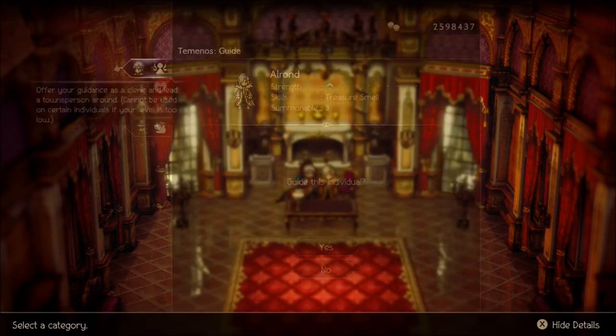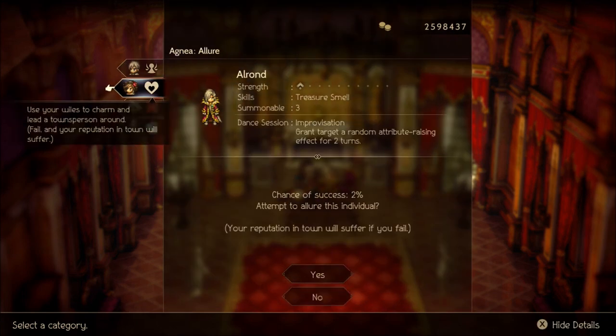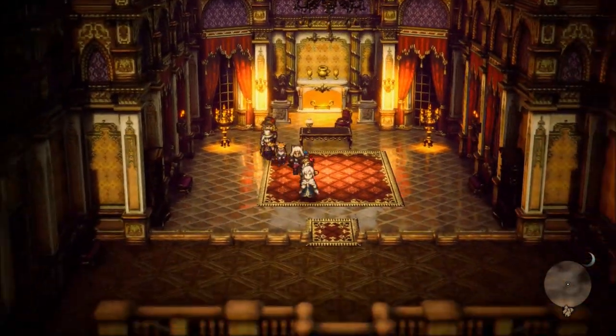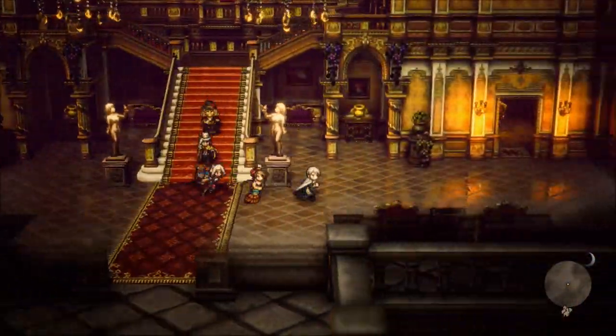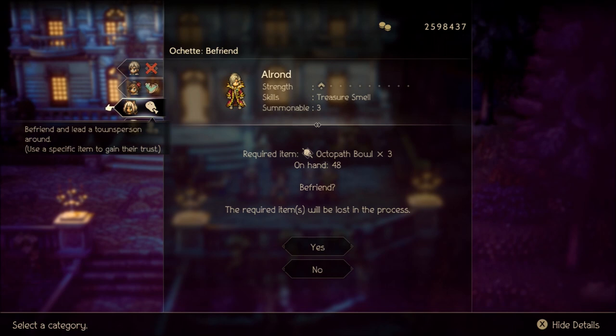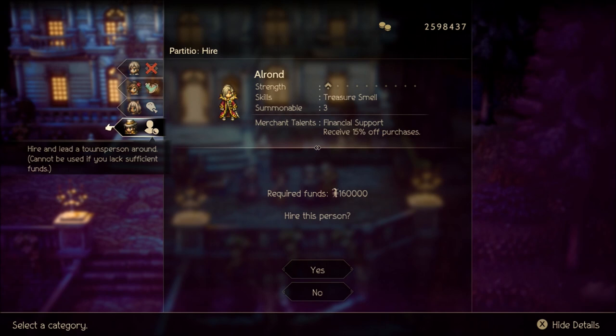A couple of different ways to get Elrond: if Temenos is level 80, you can guide him. You will basically never be able to allure him with Agnea — he only ever has a 2% chance of being allured, so it's not worth trying. The other two ways are hiring him, or befriending him using Ochette. But to use those two methods, you need to go outside at night.